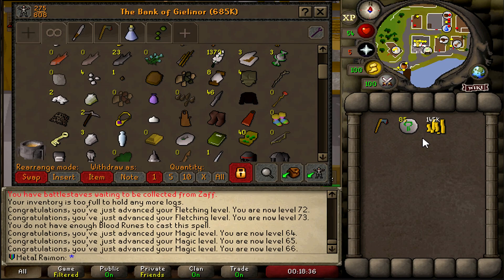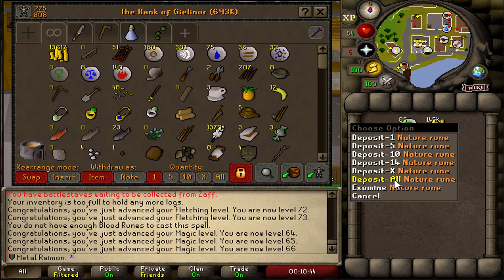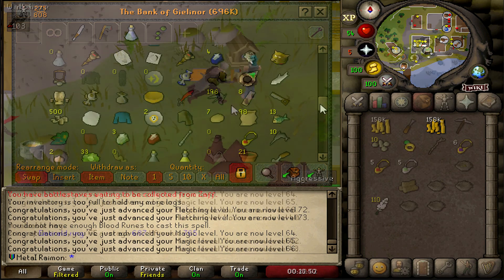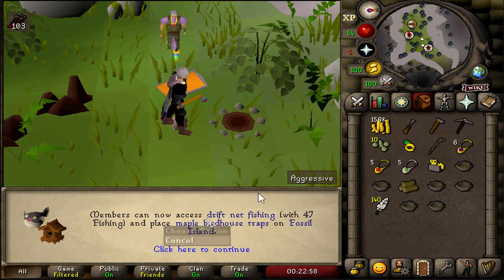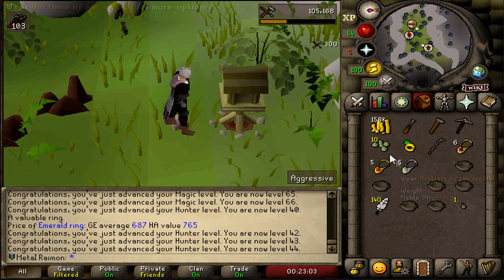145k from all the alchs as well as three magic levels, getting us all the way up to 66. Plus the money we have left over in the bank — another 13k — bringing us to 158k total. That's the last birdhouse done. Only one seed nest, but 44 hunter already. Maple birdhouses are now a thing so I can do that next time.